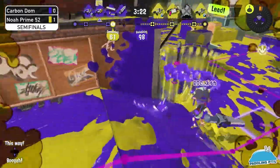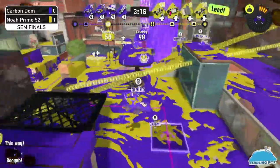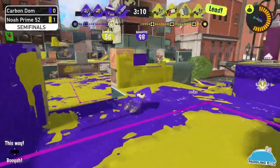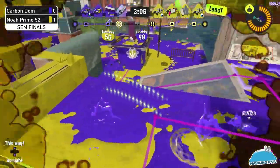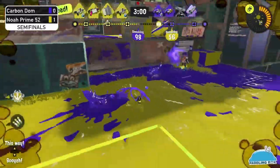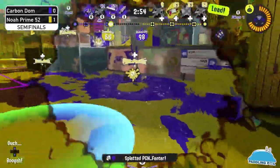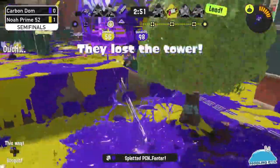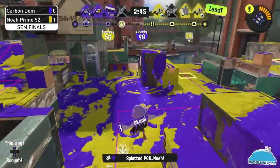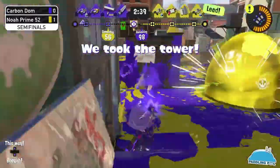The crab tank is going to stop the flank, but the tri-strike is denying that responsibility. Noah Prime is still pushing past that checkpoint. It looks like they're getting pushed out. Carbon Dom is up on players at this time, but it's not a good time for them to start pushing — they need to focus on getting some form of mid control first.